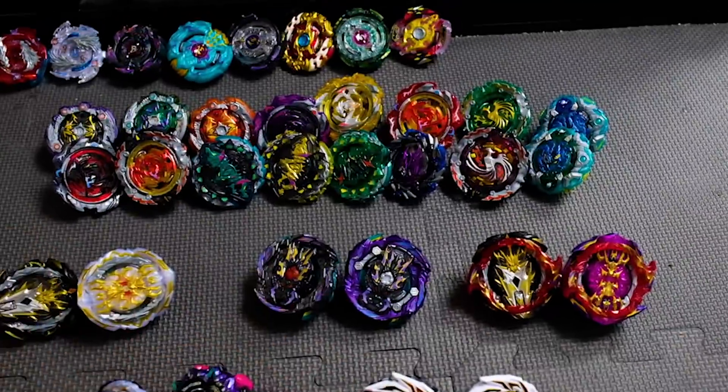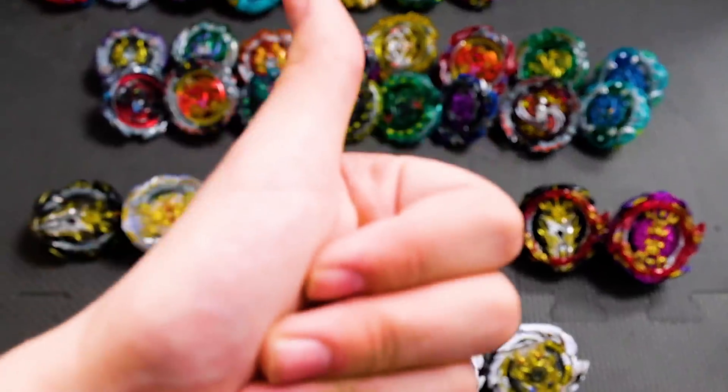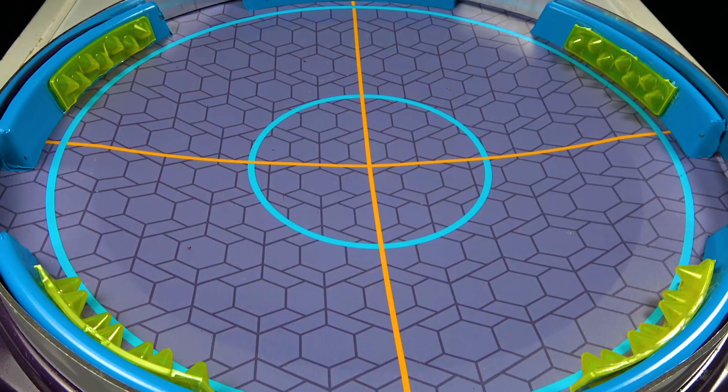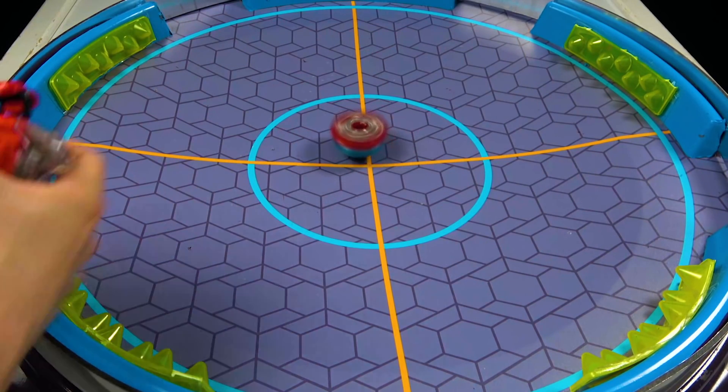It'd be cool just to do two bays against one. Leave a like, leave a comment, and please subscribe. So with that being said, we're gonna get started. Our first two are going to be Lost Longinus and Lost Longinus. This is definitely gonna be interesting for the pair of two bays that we chose.